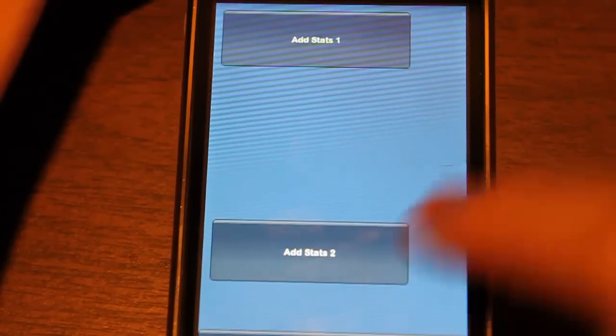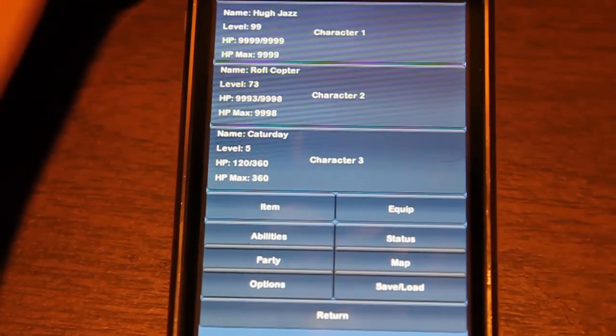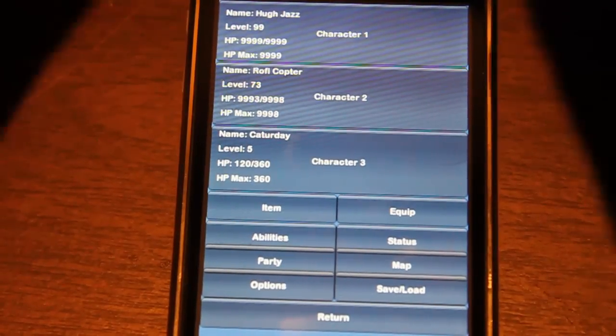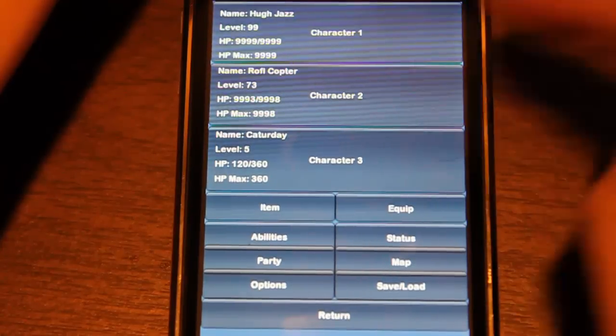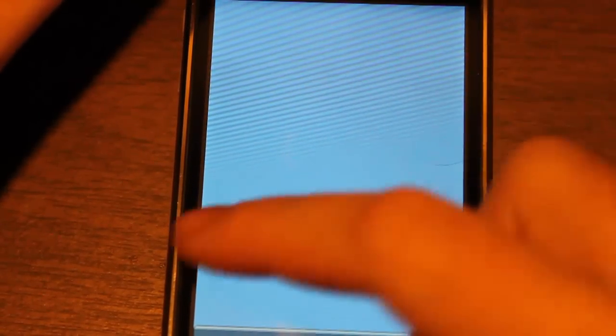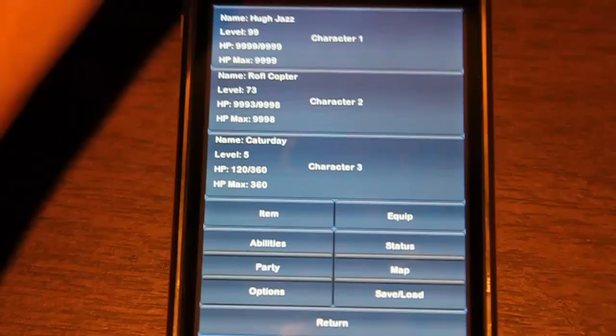Let me load in some character data real quick. So you can see here, character 1 is called Hugh Jazz, level 99. Character 3 is Caturday. Just some data in there to show that the menu options do actually work. In the real game, if you want to see what character 1 has equipped and you press on that, it'll bring you to that character. I'm thinking of having a 3D model here, their name and their vital stats, and equipment and things such as that.